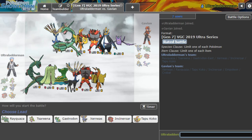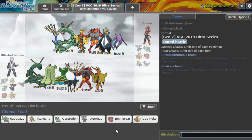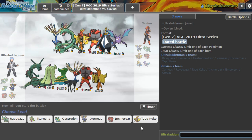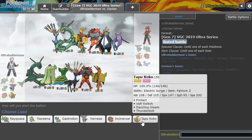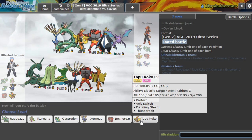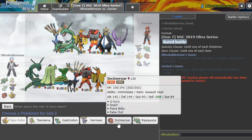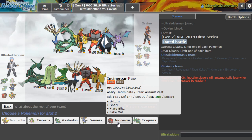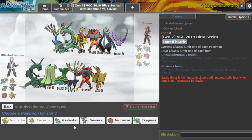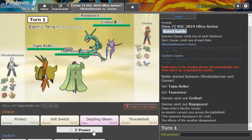Next up - it's the Rayquaza mirror, but we've got Empoleon, Crobat, Coco, and Incineroar here. Xerneas kind of scares me a little bit, and bringing my own Xerneas isn't really a great idea against Crobat and Empoleon. Probably better off with Coco here. I do want Gastrodon for the fact that if Xerneas gets boosted up at least we've got Clear Smog to try and get around it. Should we go Coco? Not sure if I need Incineroar - the Defiant ability might be an issue. Maybe go Xerneas, Gastrodon, and Ray.